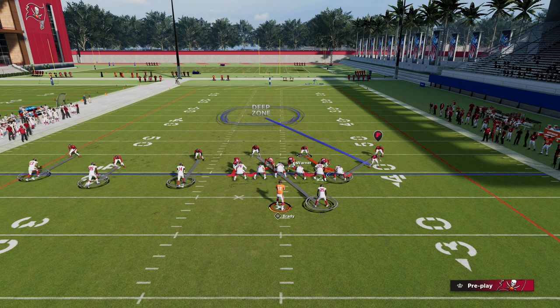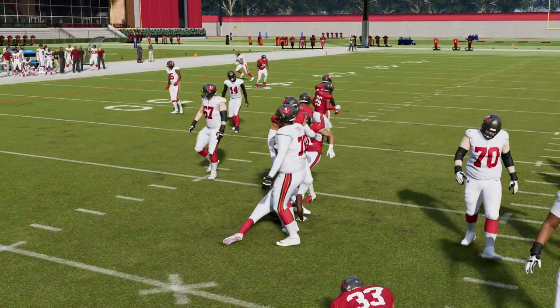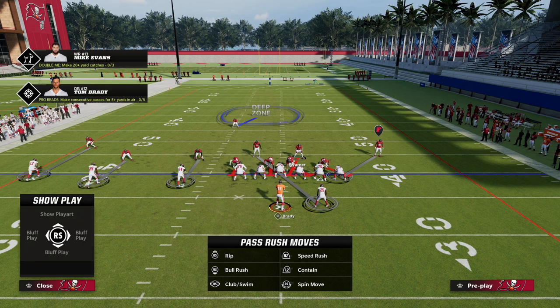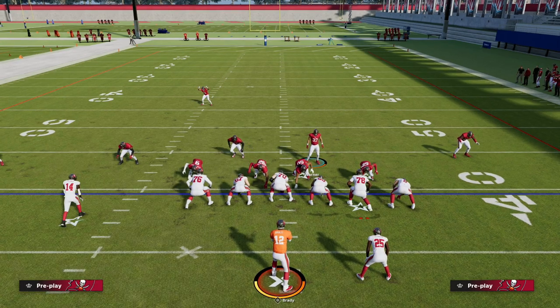We're going to pinch our defensive line and crash our defensive line outside. Then I like to blitz my user — and I think this is a very underrated tip. When you blitz your user in Madden 23, you're going to stop the run a lot better. If you don't blitz your user, the offensive line tends to pick you up more, which seems like it should be the other way around, but that's just what I've noticed.